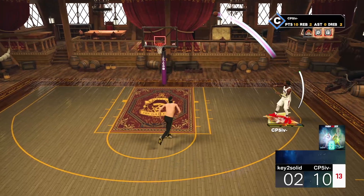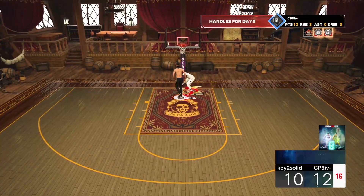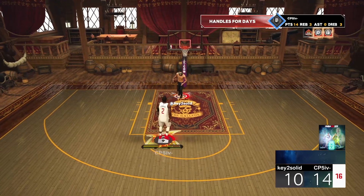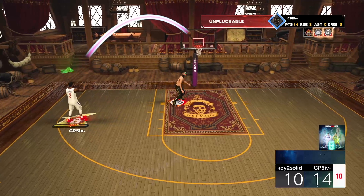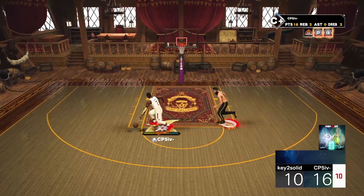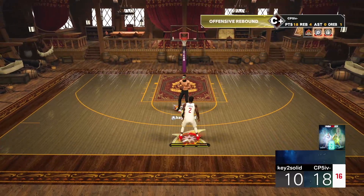Hit him with that mid-range — oh he missed that, keep reaching! That speed boost is incredible — you can switch directions so quickly. Hit him with something unexpected — that's why you put on shock herding takeover. The mid-range is almost automatic every single time with that takeover. Even when he closes out, we don't care, we're getting to the rim.